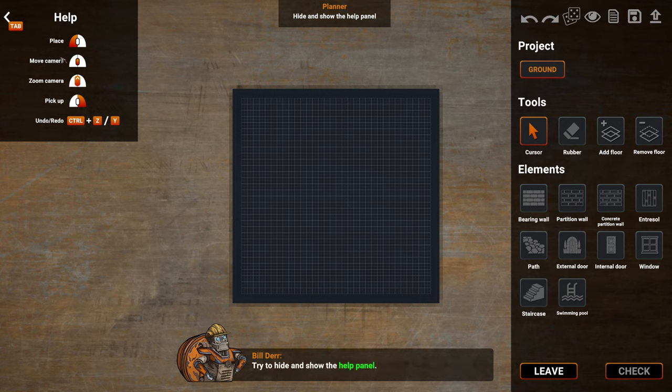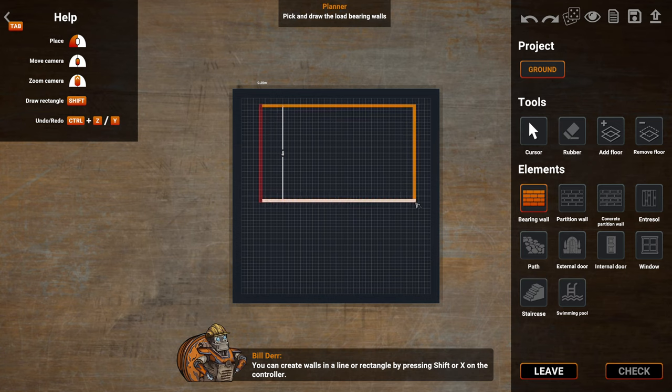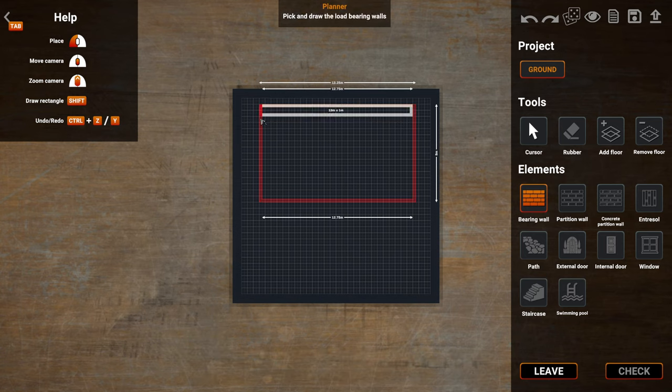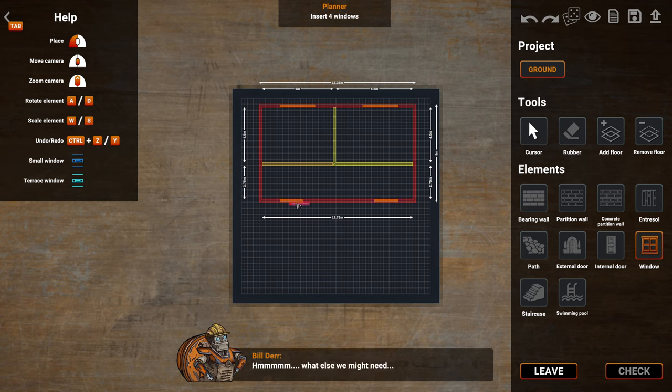Try to hide and show the help panel — good job. Let's start with the load bearing wall — collect them from the elements. You can create walls in a line or rectangle by pressing Shift or X on the controller. Draw the load bearing walls. Now let's draw the partition walls. Remember that there are three plot sizes available in the game. We still need a piece of concrete partition wall — draw a piece of concrete partition wall.